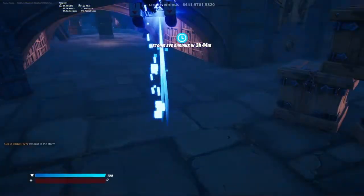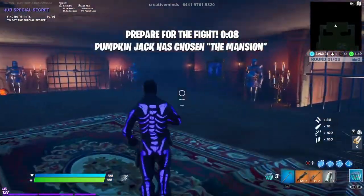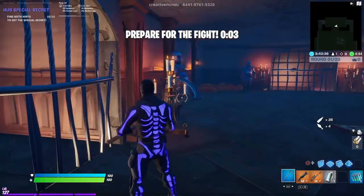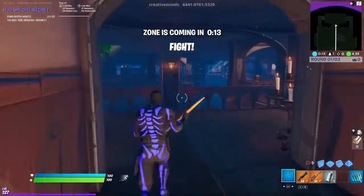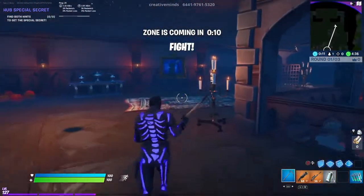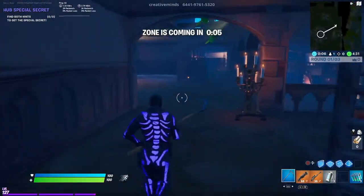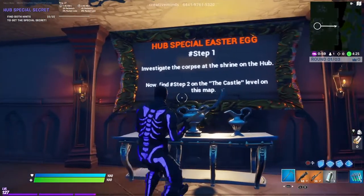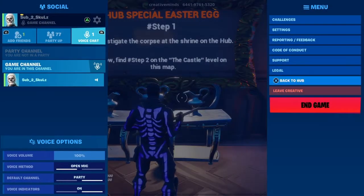If you die and you're lucky enough, it should spawn you in the mansion where the second part of this easter egg is. Good thing we spawned in the mansion. If you look right here it says: 'Investigate the corpse at the shrine on the hub — now find step number two, which we just did, on this map.' So if we go back to hub...